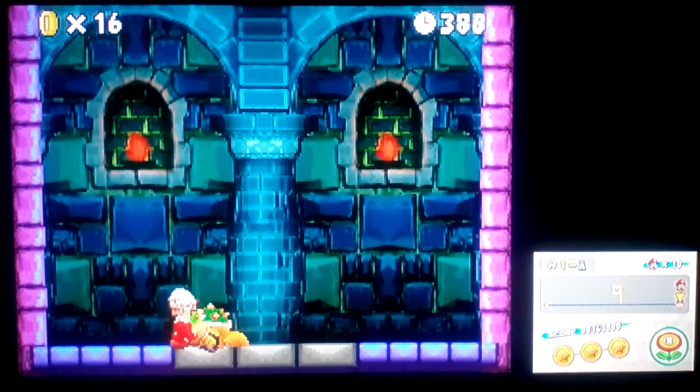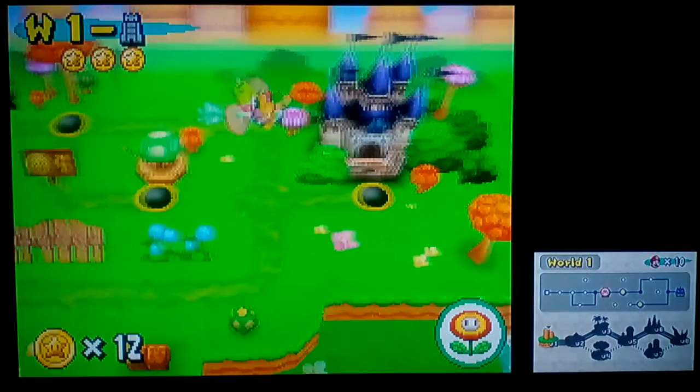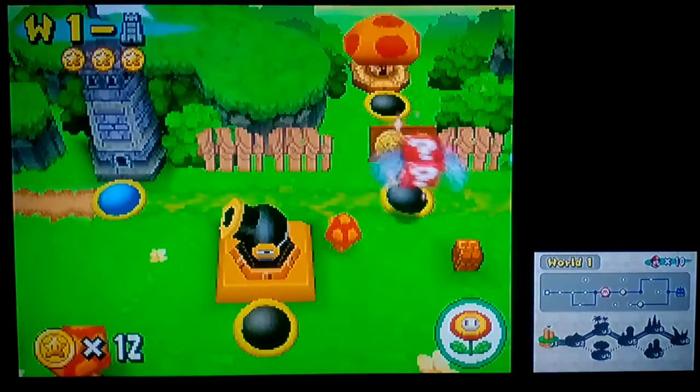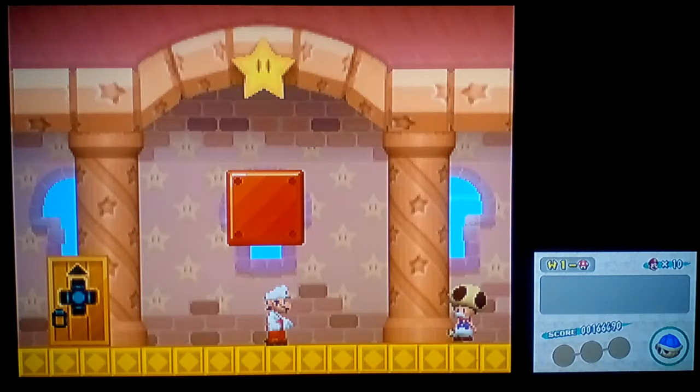Bowser Jr of World 1 Tower is one of the easiest bosses in the game — actually the easiest boss in the game. Now I'm gonna go get myself a shell for the secret exit, so see you guys in a flash. Alright, got myself a shell!